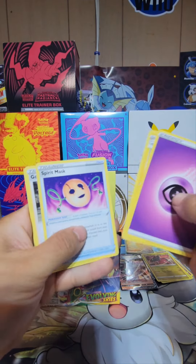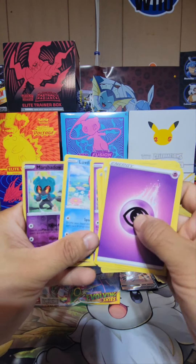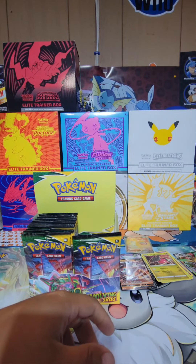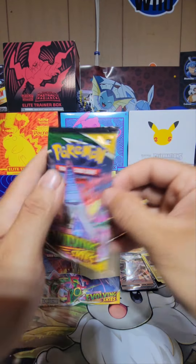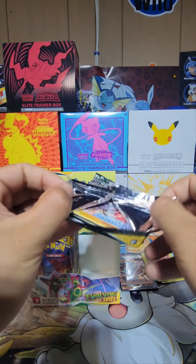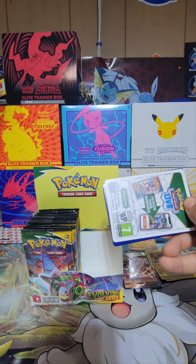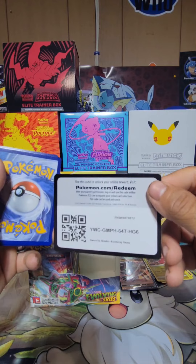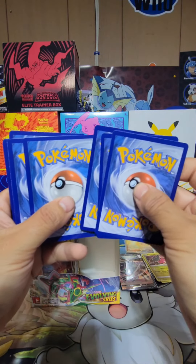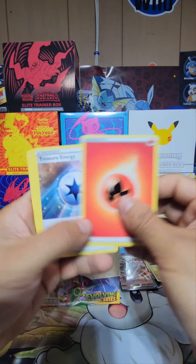Psychic energy. So we already have four hits for this box — four total: one VMAX, two Vs, and one OR. Four card trick. Fire energy.